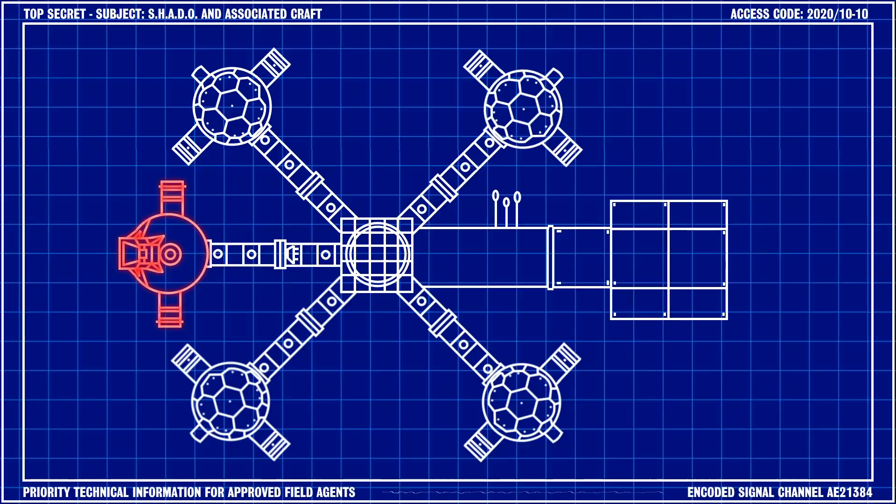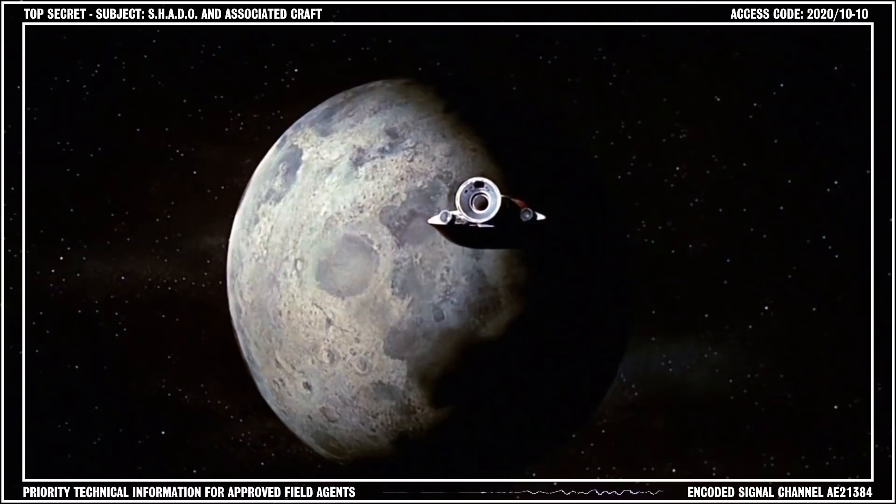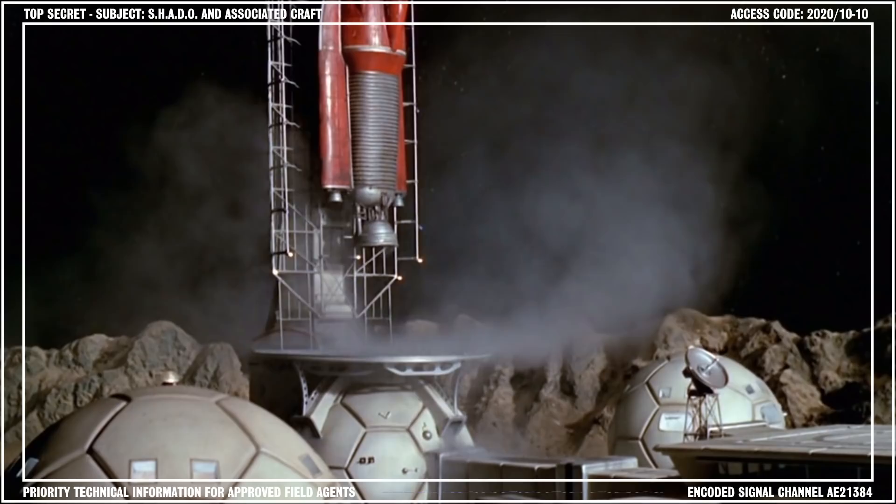The complex comprised a central structure and a series of walkways connected to five modules on the perimeter of the base. The Reception Sphere was the point of entry for all personnel arriving from Earth. The lunar module flight was scheduled approximately every 24 hours, although this varied depending on the operational alert status on the base.